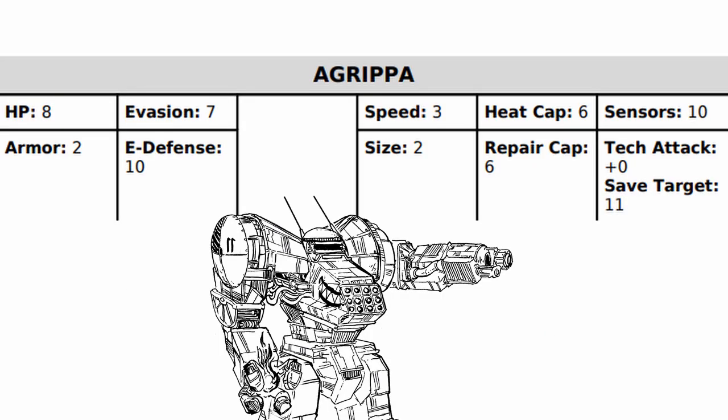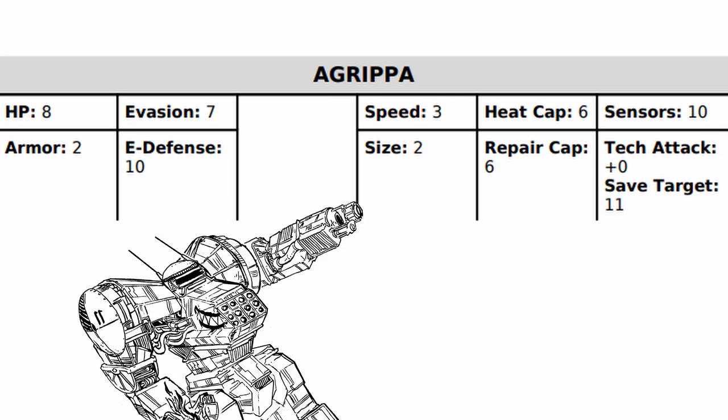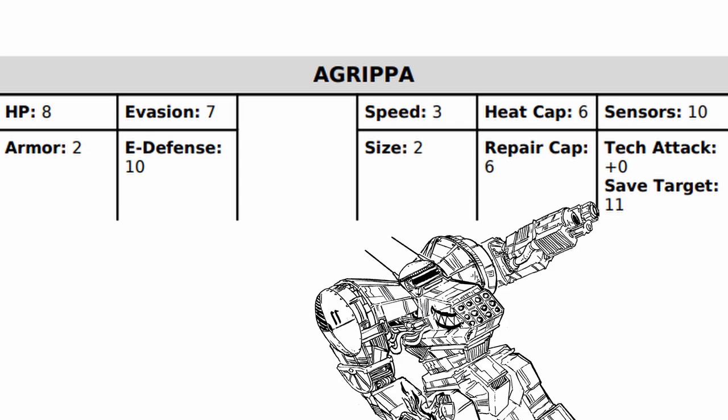Looking at its stats, Agrippa has good health, 2 armor, slightly terrible evasion and excellent E-defense. It's rather slow as a big boy, has a good heat cap and excellent repair cap, and while its sensor range is just average, it has a good save target.